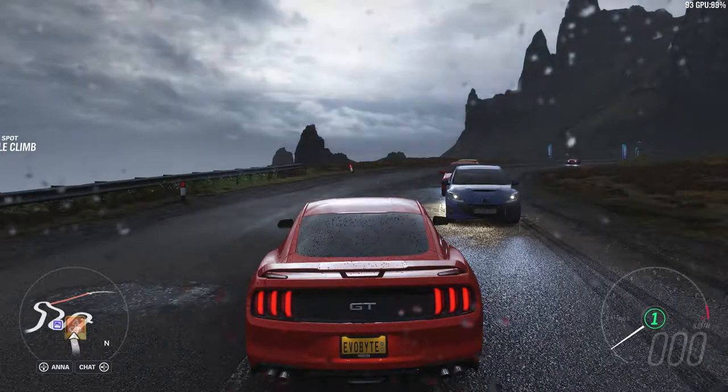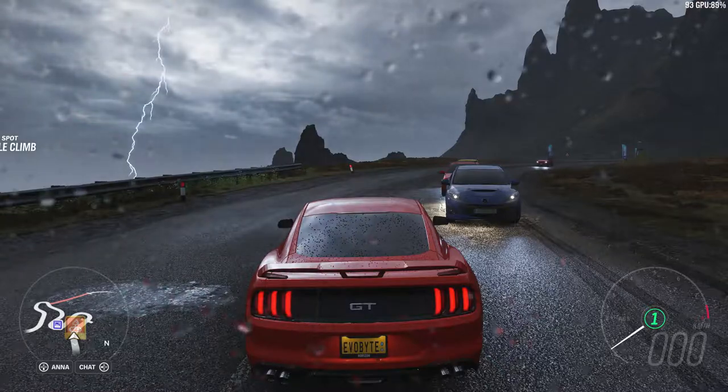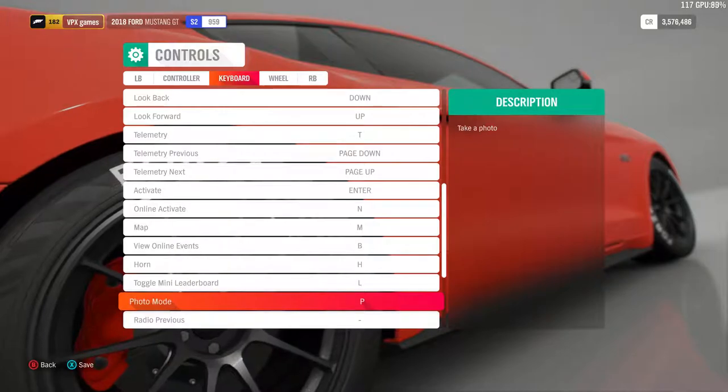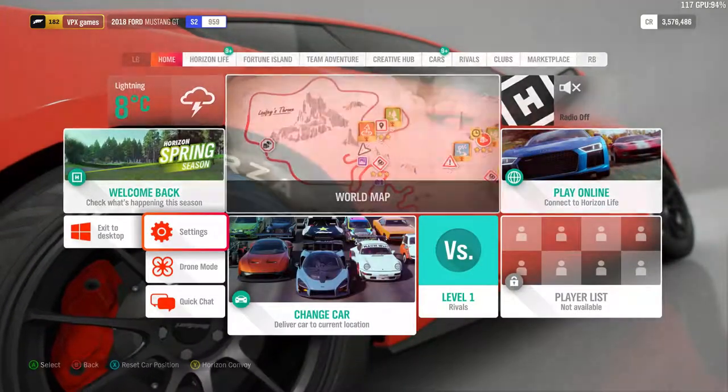Okay, let's get on and take an amazing picture. Photo mode is P on keyboard — of course that makes sense — and on controller it is up on the D-pad.